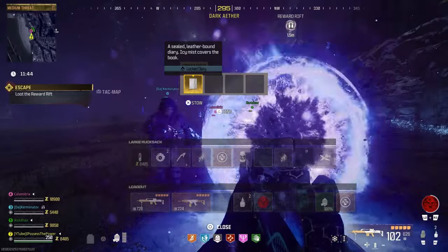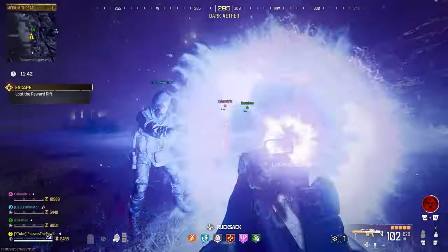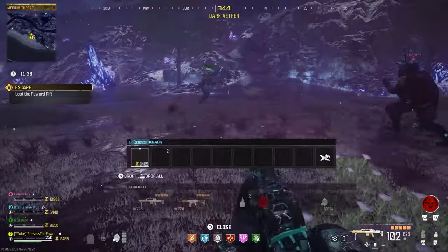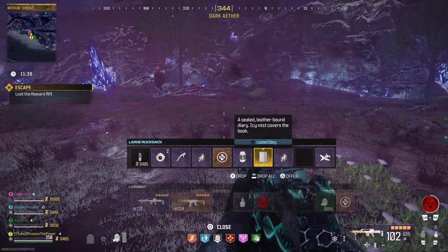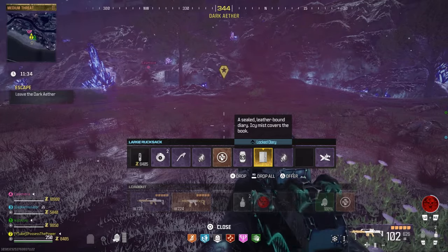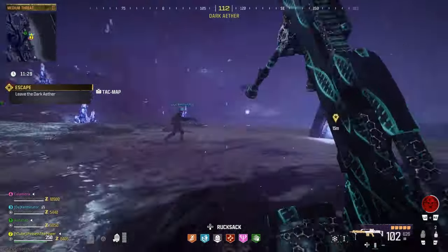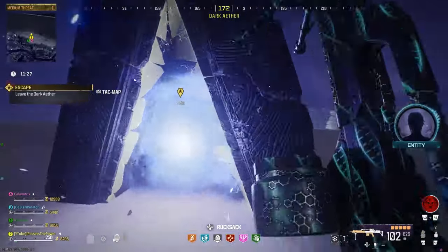This easter egg is going to require us to collect four parts. The first one is the locked diary, and this is found inside of the rift reward after killing the main boss in the Act 4 story mission, Bad Signal. If you look in the top right corner of the video I'll have a link to my guide on how to complete that easter egg, but once you have this piece we can move on to the next one.